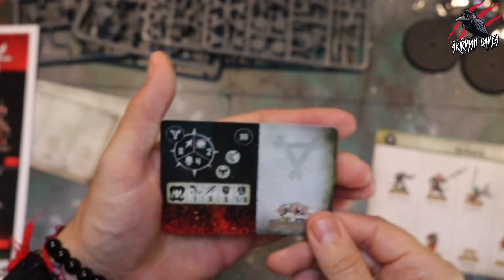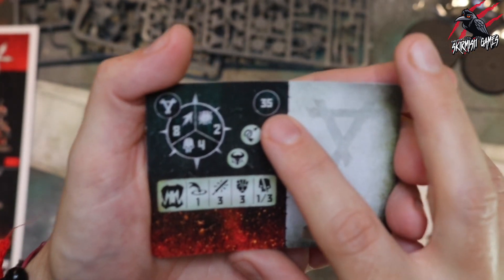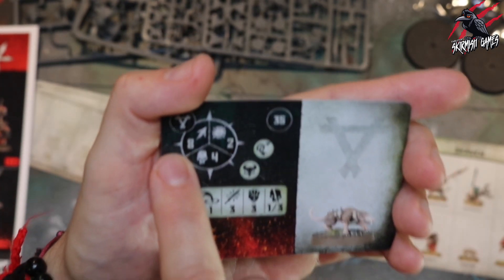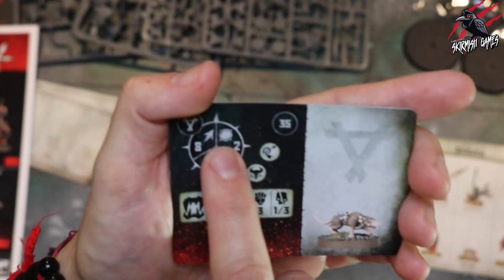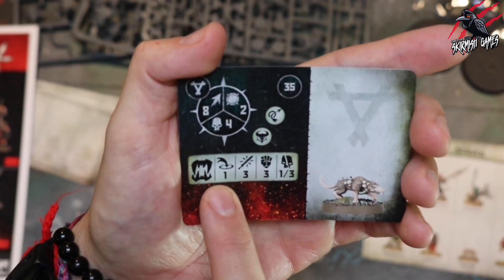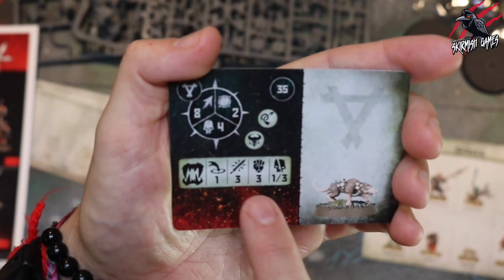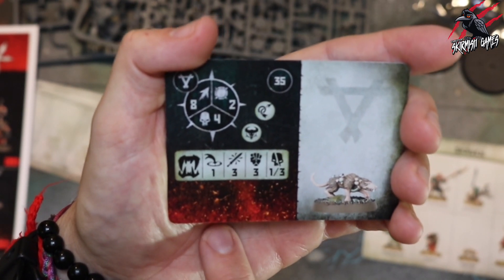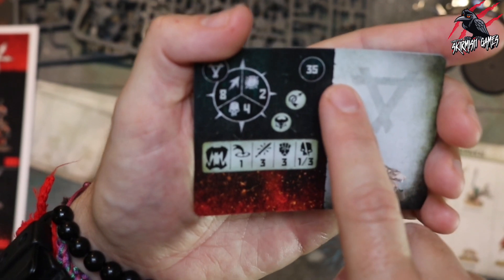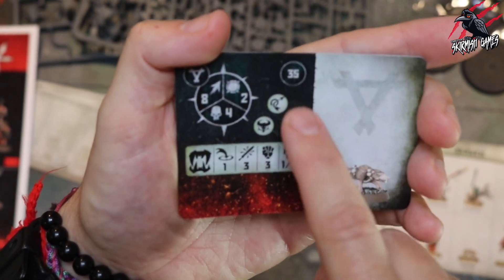Let's get started with our Giant Rats. This is the lowest points I've ever seen for any model in Warcry with the sets I've picked up so far - the Giant Rats are 35 points. They've got a movement of eight, can take four damage, and toughness of two. They've got two rune marks and they're going to be biting - range of one, three attacks, strength three, dealing one to three on a crit. Lots of movement and a decent amount of attacks for 35 points.